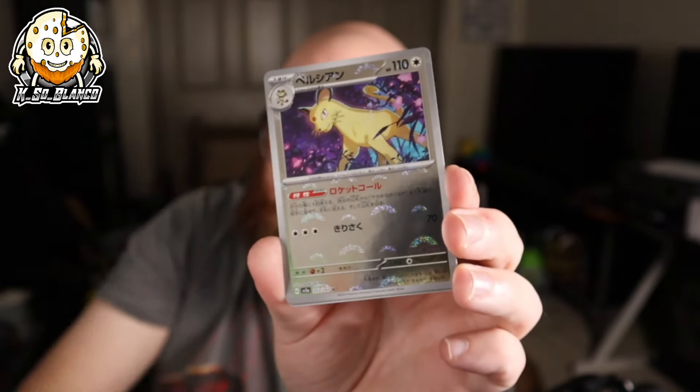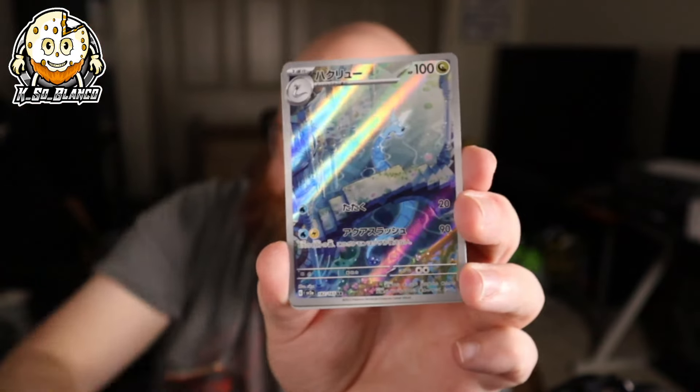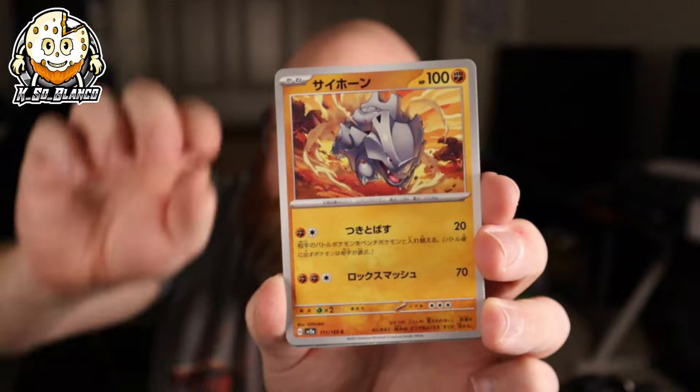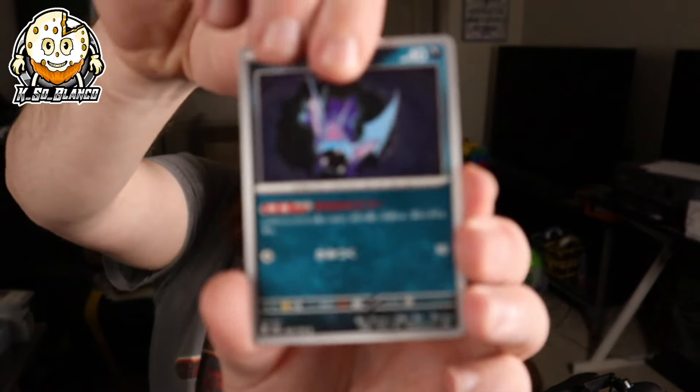We got a Cubone, Reverse Persia, and a Ditto. Coming down to the last five packs. We got an Abra, Dragonair, and a Chansey. I'm probably going to get ready soon to send off a PSA submission and see if we get any real bangers we can potentially send in, get graded, and get a perfect grade on. I have a lot of cards to go through.